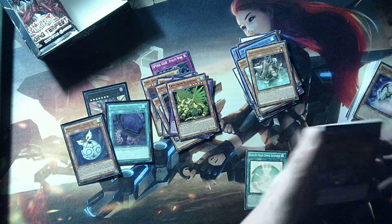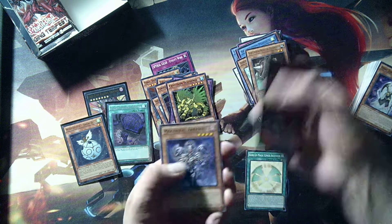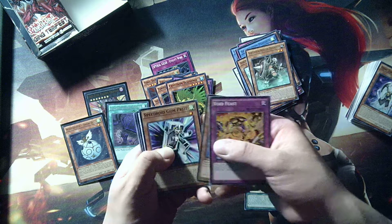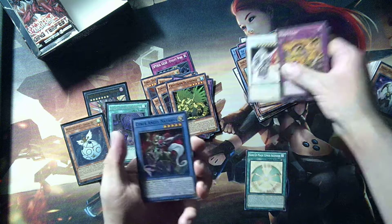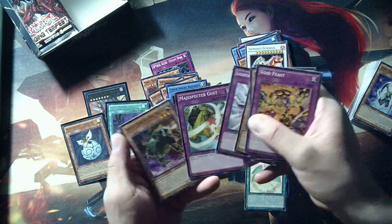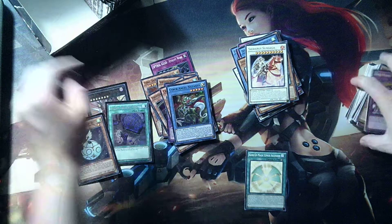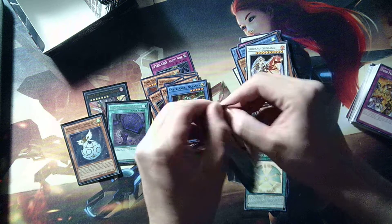I imagine in the future somebody's gonna start making a random deck out of all these random common cards — I'm pretty sure it's possible. Void Feast, Mannequin, Speedroid Gum, Shinari, Sun Saga, and Cyber Angel Natasha. So this is the last pack for the right side — that was a good one so far. Alright, left side, first pack of the left side.